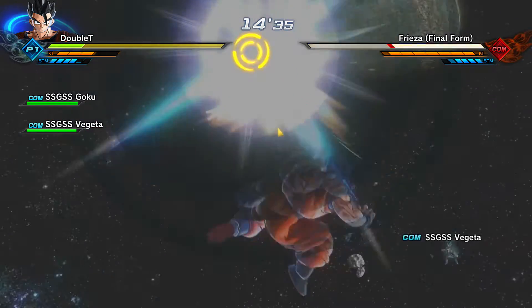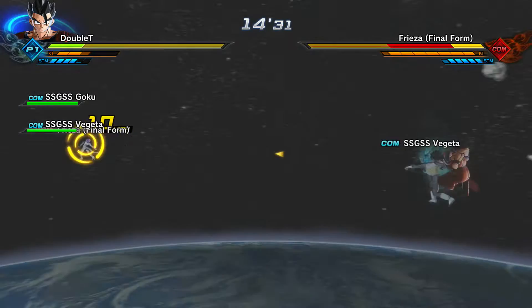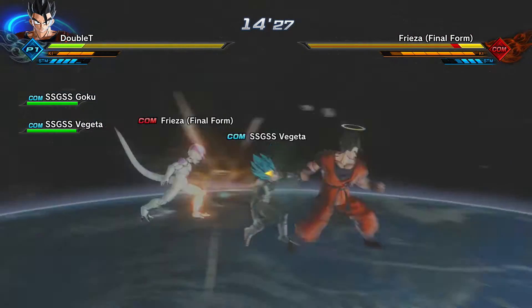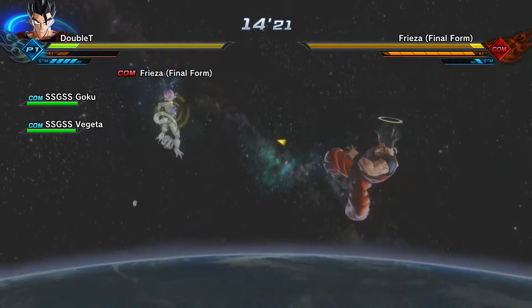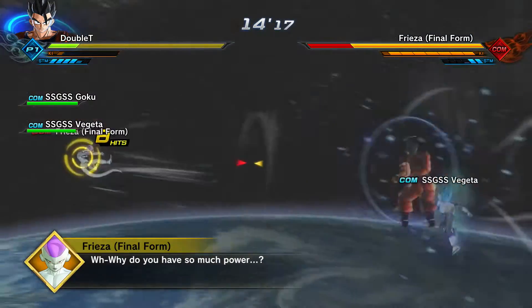And Frieza just went into his final form. I hate playing with computers on my team because I feel like they knock the enemy away so much. And if you're a striker build, there's not really many moves to pick from, but if you do that Gohan and Videl training, then you get some good moves. I started to use Hawk Charge a little bit - it's a really good knockback to do a combo. There it is right there, Hawk Charge.